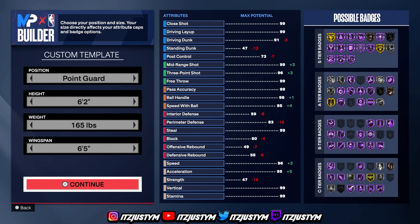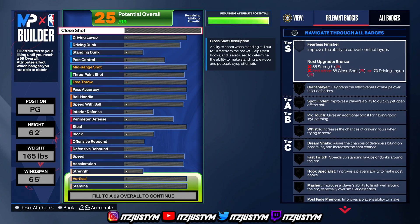Look at all the badges you can get on Hall of Fame and S-tier — that's a lot of badges. For the attributes, remember this build is a comp pro-am PG, competitive pro-am and stage. You can also use him in rec and park as y'all seen in the clips.